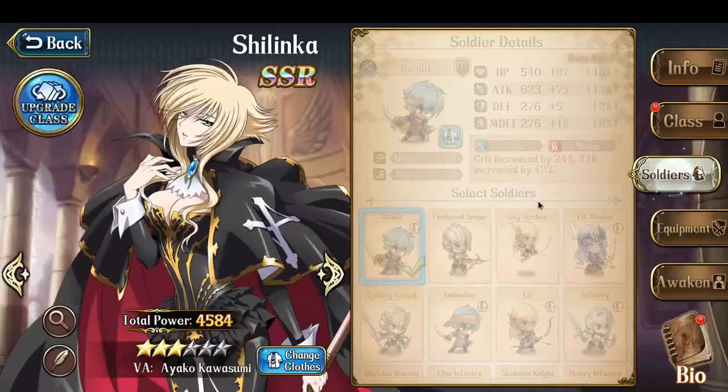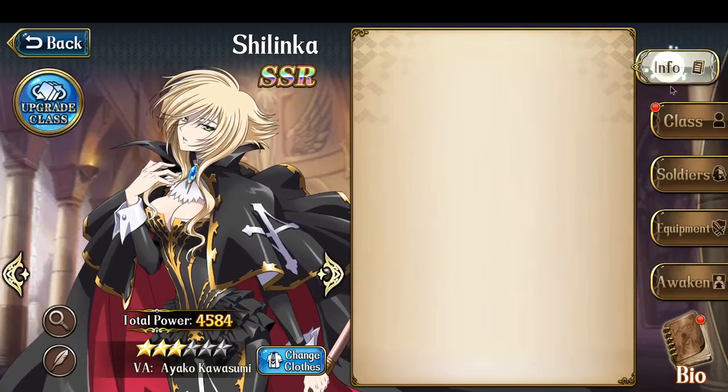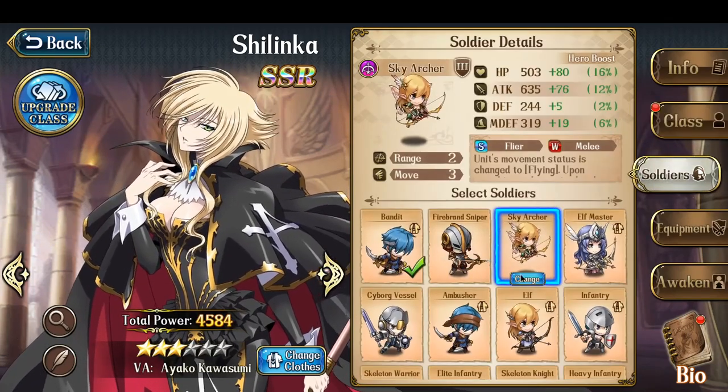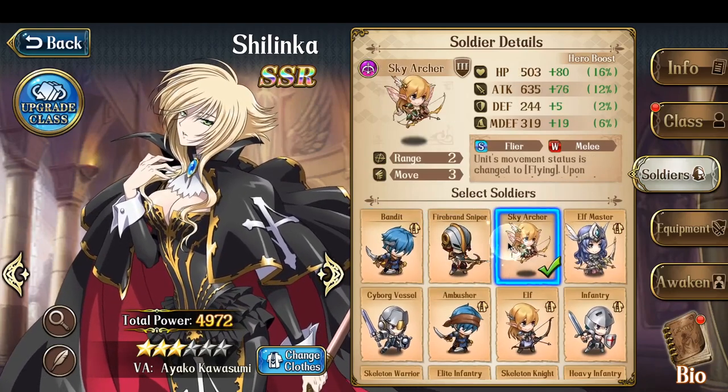One thing I should check is the soldiers I'm running on her: Bandits, Firebrand, Snipers, Sky Archers — all potentially usable soldiers. Why don't I just make them Sky Archers so she has Flying? Probably makes more sense than the Bandits that I don't have leveled up.